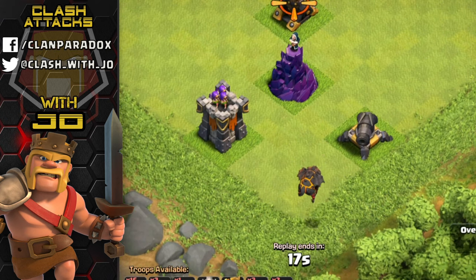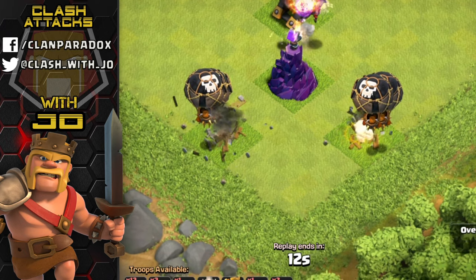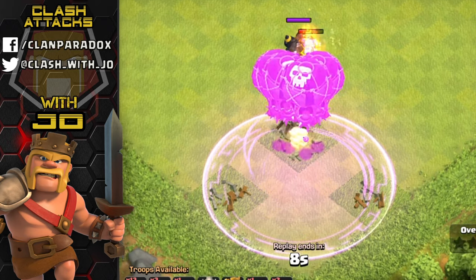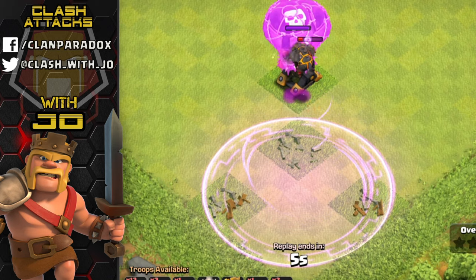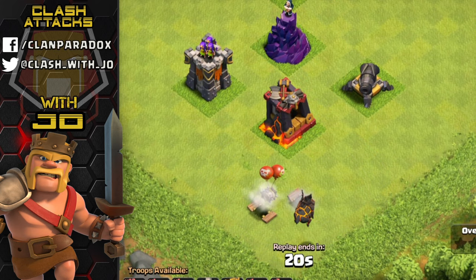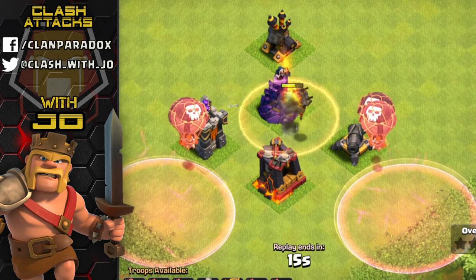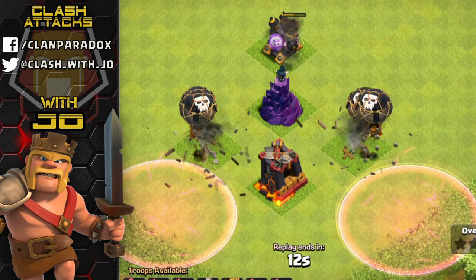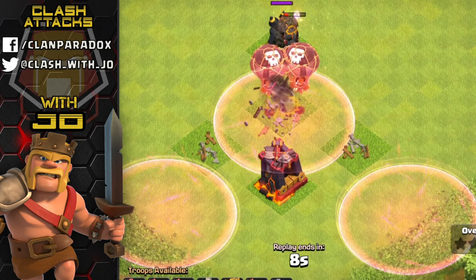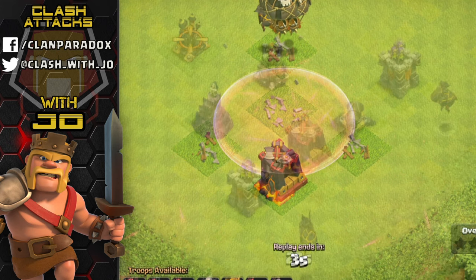This is also where spells come into play to assist the balloons. Drop your lava hound to block, get two or three balloons down per point defense, then drop a rage spell - worth two spell housing - which boosts both power and speed. The haste spell, worth one spell housing, uses a slingshot method, only boosting speed not power. It's mainly handy for air attacking due to the balloon's slow speed, helping them move quickly in tight situations.